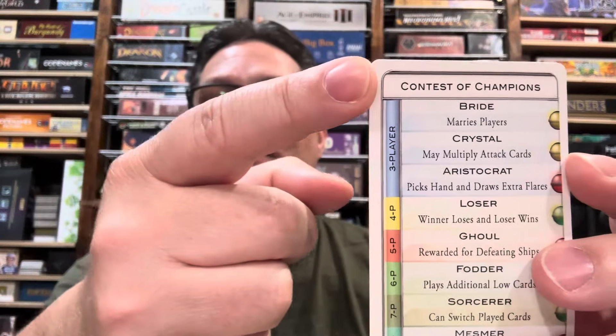This next one is kind of crazy — the aliens in it are all about the theme of the card — and it's called Contest of Champions. Starting with the first three: we have Bride, the alien that can marry another player, meaning they're automatically allied, can show each other cards, and do an exchange. Of course, Bride can divorce that player and take half their cards as alimony. Then we've got Crystal, an alien that can multiply attack cards when they have a card matching the one the main player on their side reveals. So if they reveal a six and you have a six as Crystal, you multiply those sixes and add that to your encounter total — very explosive.